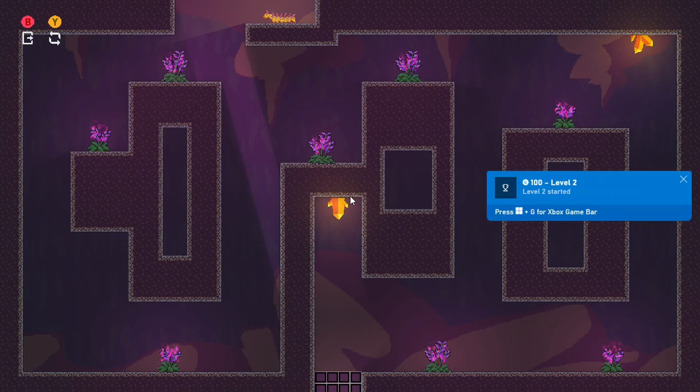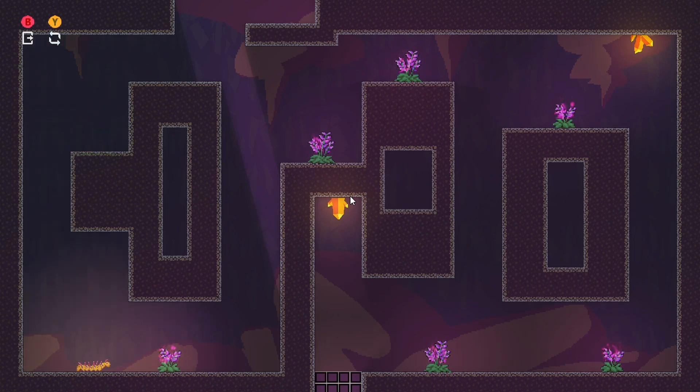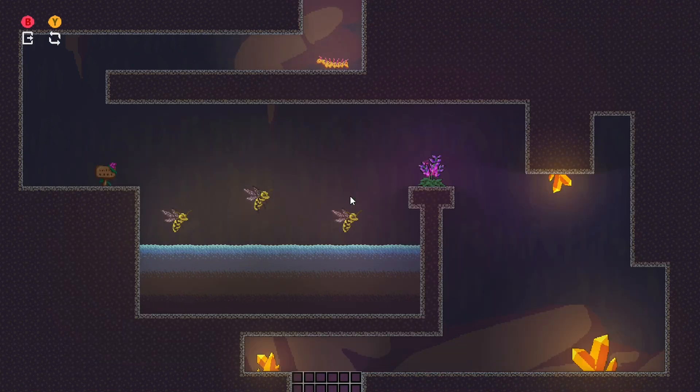Now we're off to level two — as soon as you start, you immediately get the achievement for that. Thank you to the publishers Desert Water Games for sending this review and digital code. We're playing on Windows 10 with an Xbox controller, or you could just use the keyboard for the simple left and right mechanism.